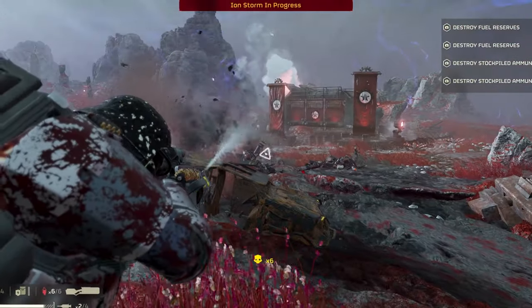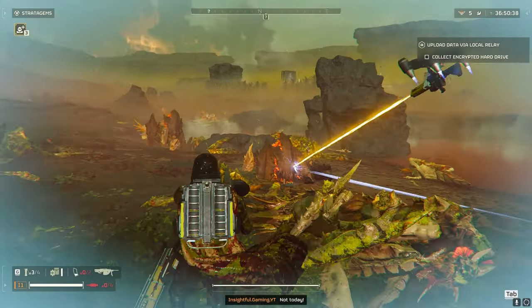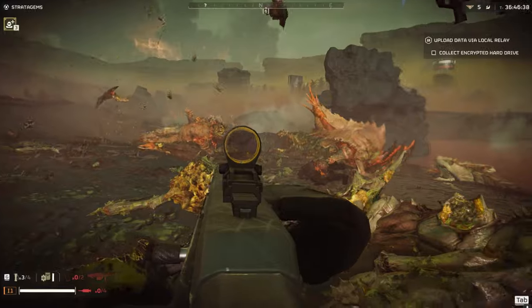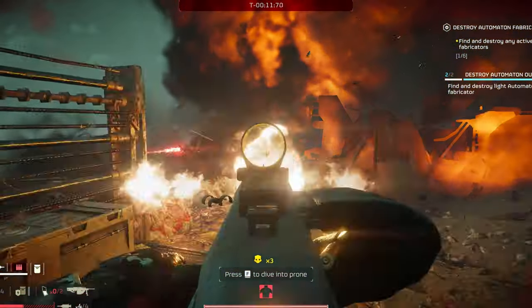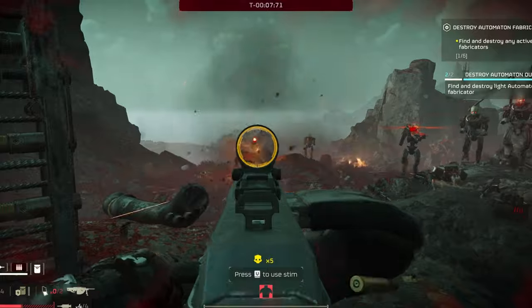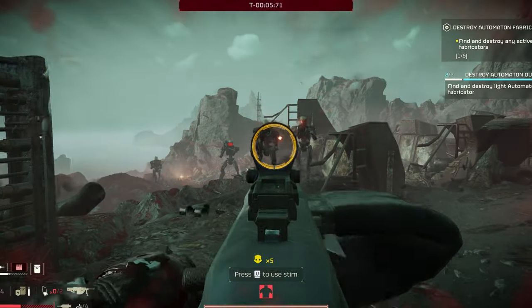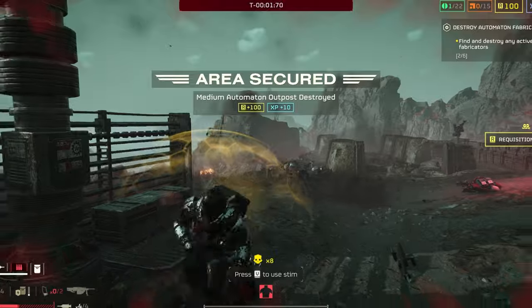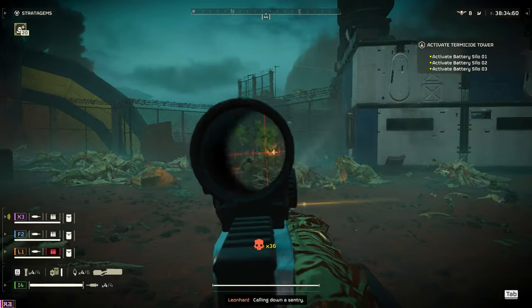Let's go over the pros and cons. The big win with this weapon is its raw power — it can take out medium armor and chargers like it's nothing. But the cons: you only get two magazines, each holding 75 rounds, plus that recoil is a beast. So why bother? It all boils down to damage output — damage alone is worth it. And with the right setup, you can mitigate the cons.